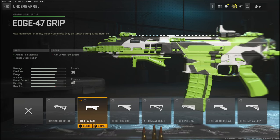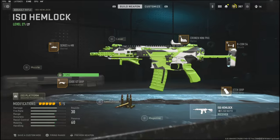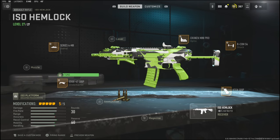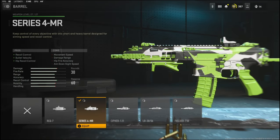Over on the underrail I'm using the Edge 47 grip to add aiming idle stability and recoil stabilization. The cons are aim down sight speed. With the underrail tuning I'm going with negative 0.59 ounces to the weight to add aim down sight speed, and negative 0.31 inches to the length to add aim walking speed.